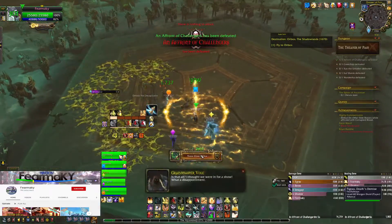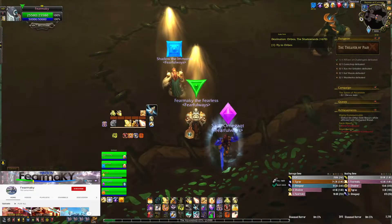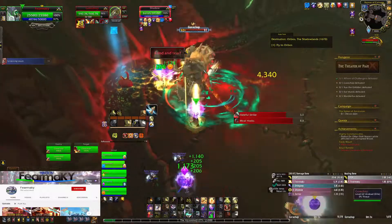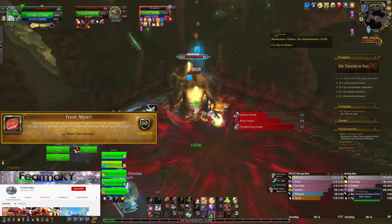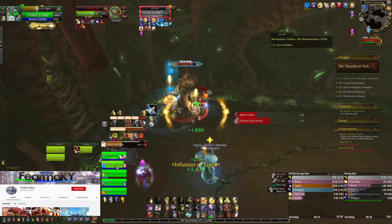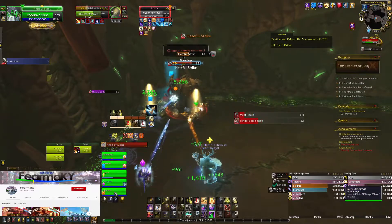This achievement was fairly easy to get — I really like this one. The second achievement comes from Gore Chop. There will be 2 hunks of meat, as you can see, marked with a square with a blue icon. On each corner of the room — there's one on that side, and one on the opposite side.